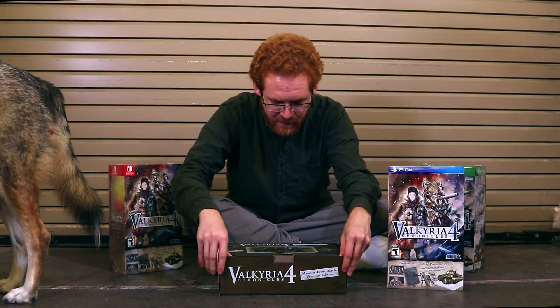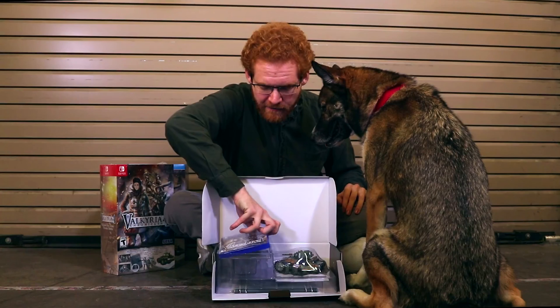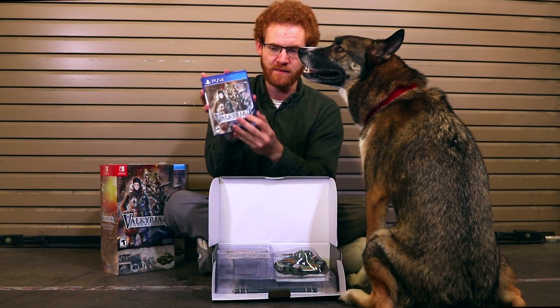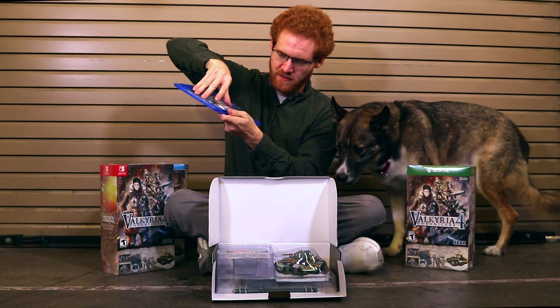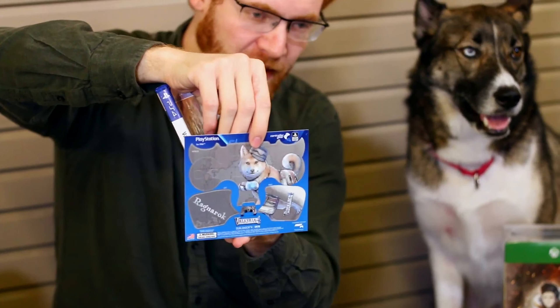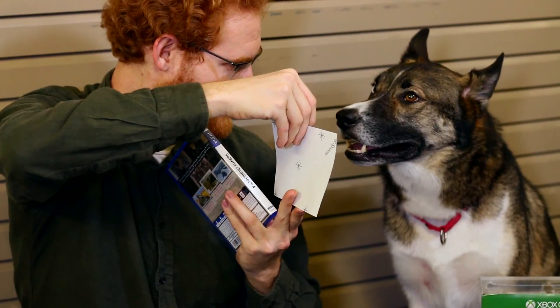Let's go ahead and open it up here — really easy to open. First thing we have here is the game itself. This is the PlayStation 4 version of the game. Inside you get the lovely game itself, and this Ragnarok controller skin featuring the beloved medic dog of Squad E, Ragnarok. Tesla thinks he's cool.